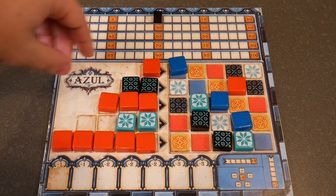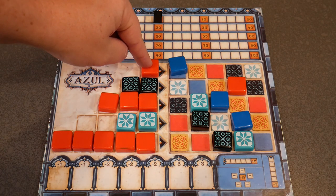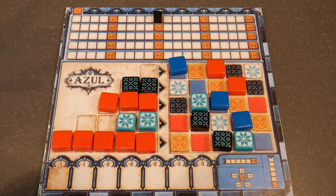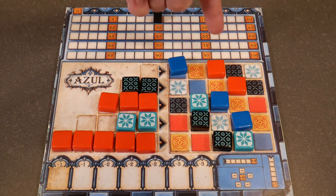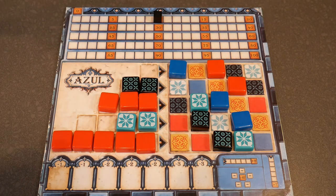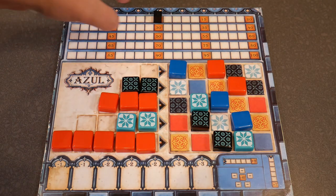In the first row, we have a completed one-tile row, so we're going to be moving that over. Since there is nothing adjacent to it on either side or in the row, you'll score one point.